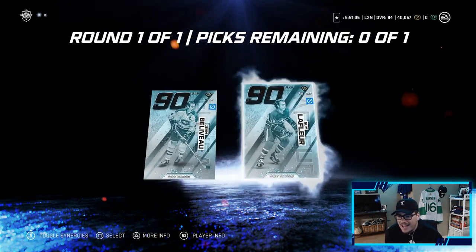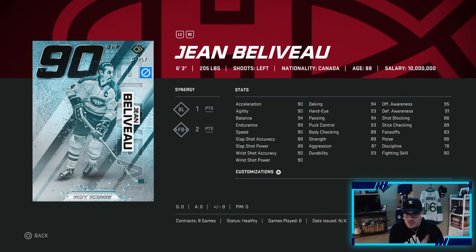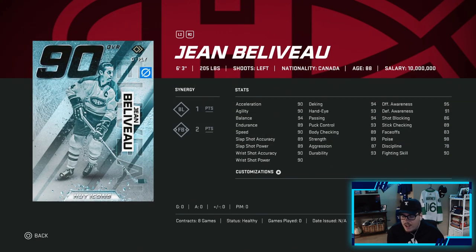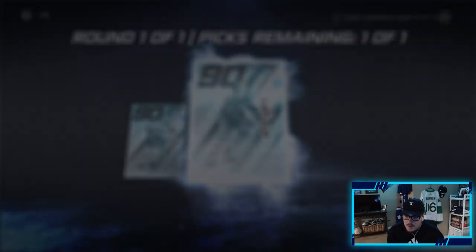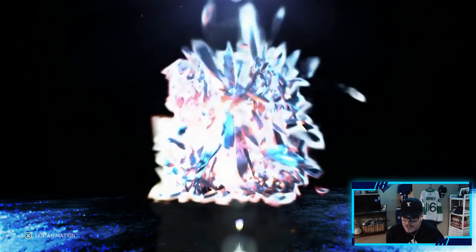I think we got to take Lafleur, boys. He's faster and has a way better shot - I think it's a no-brainer. We got two Canadiens, but we're gonna go with Guy Lafleur. These pack opening animations are so sick. Welcome to the team, Mr. Guy Lafleur! I am so happy with the way this set went, man. Welcome to the team, buddy.